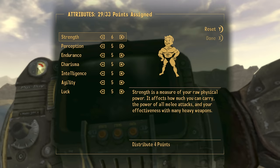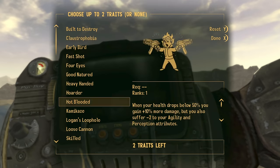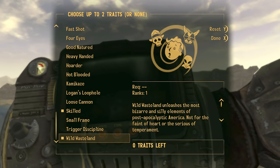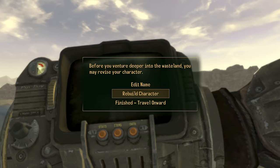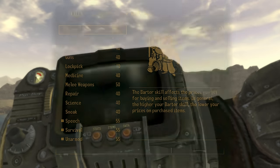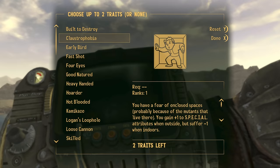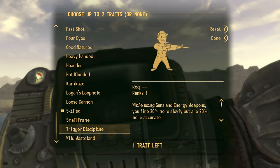Each cycle: the Pip-Boy moves down a bit, every single skill goes up by five, and we select Skilled and Wild Wasteland again. Put your SPECIAL points in, skills go up by five, select Skilled and Wild Wasteland — keep repeating.